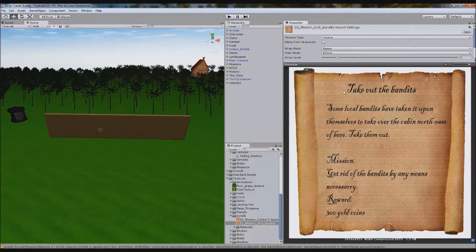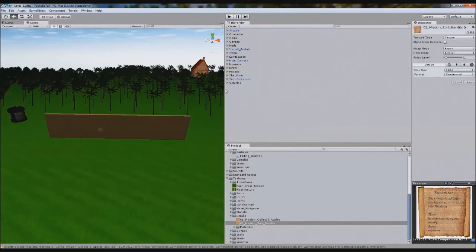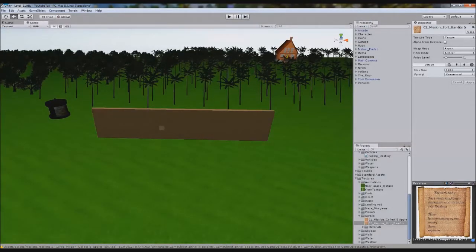Here's the scroll I'm going to use — it's going to be a wall one. 'Take out the bandits. Some local bandits have taken it upon themselves to take over the cabin northeast of here — I need to change that to east. Take them out. Get rid of the bandits by any means necessary.' I've put 'by any means necessary' because in the future we could make it so you can either bargain with them, bribe them, or kill them — whichever way you want to go. So it adds options to our game, which could evolve into a karma system. You'll get 300 coins straight up — as soon as you kill them, gold's in your bank.